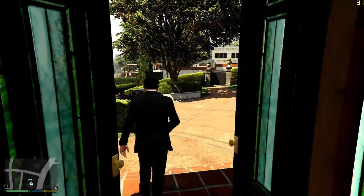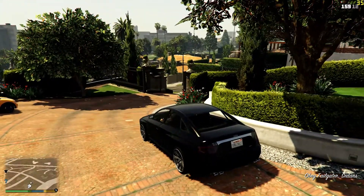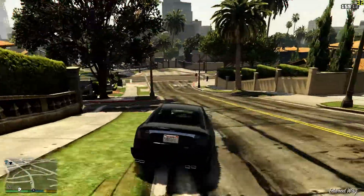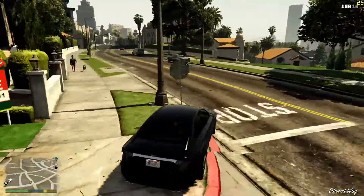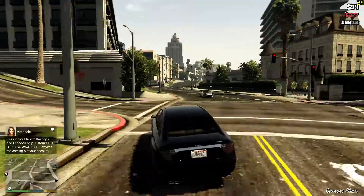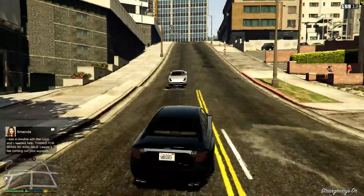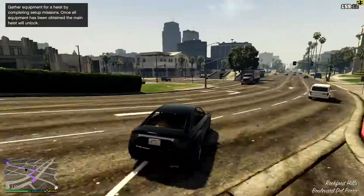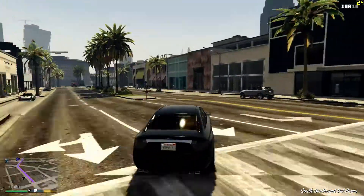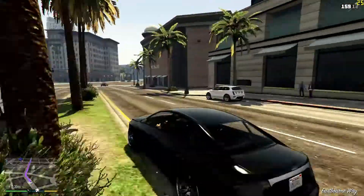Now it's on to GTA V, running at 1080p on the lowest settings. GTA V released on 17th September 2013 on Xbox 360 and PS3, 18th November 2014 for PS4 and Xbox One, and 14th April 2015 on PC. It's centred on the lives of Michael, Trevor and Franklin, and is set in the fictional state of San Andreas. This is another game that doesn't perform particularly well on the E6750, with major stuttering, constant dips below 30 fps, and occasional input lag. The game in this state is pretty unplayable and not enjoyable at all.